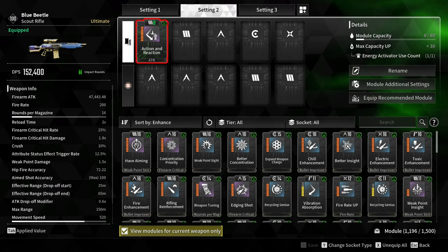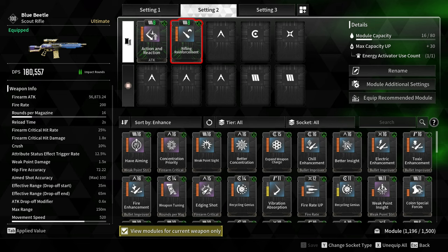For the modules, let's start with Action and Reaction and Rifling Reinforcement, increasing Firearm Attack by 78%.